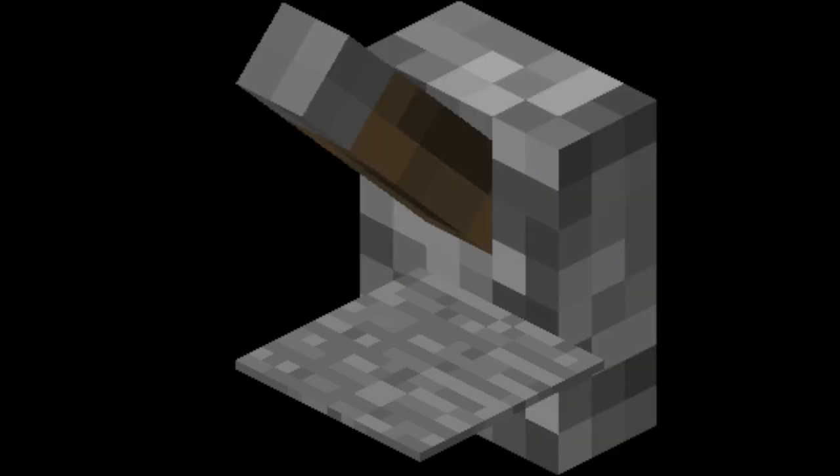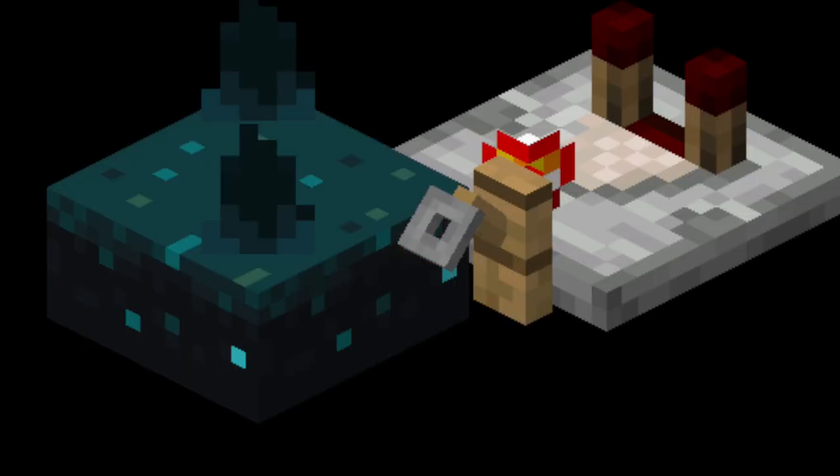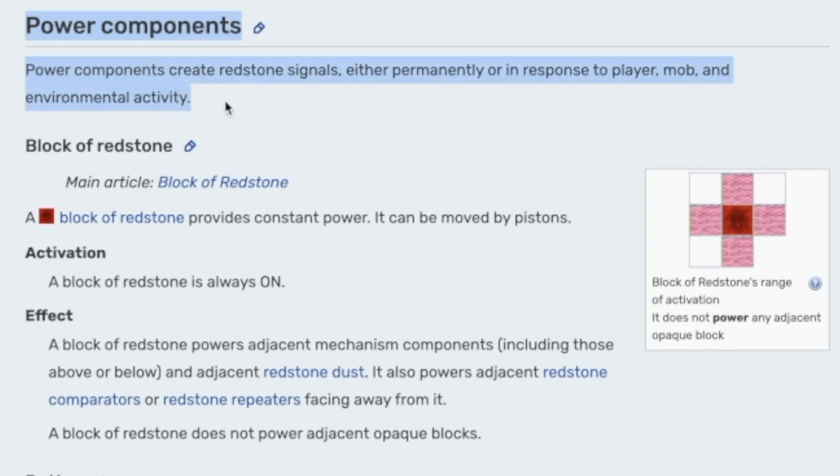Like buttons, pressure plates, levers, redstone blocks, torches, observers, tripwires, daylight sensors, comparators, sculk sensors, sculk shriekers, lightning rods, trap chests, detector rails, targets, jukeboxes, lecterns, observers, and chiseled bookshelves. And now we have electricity. These are called power components.